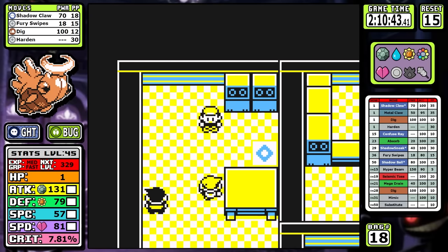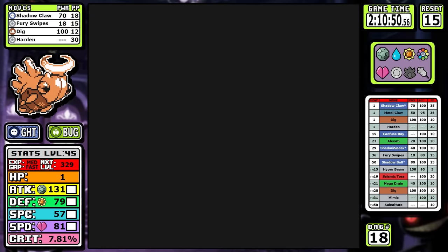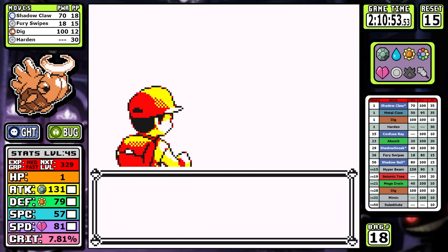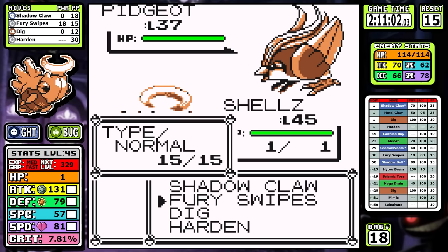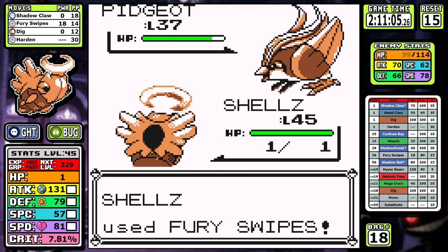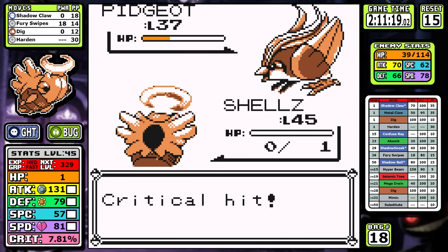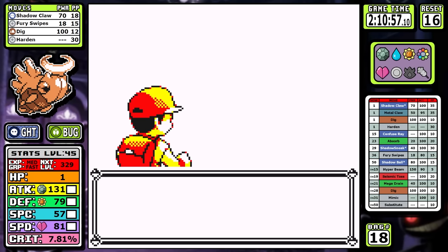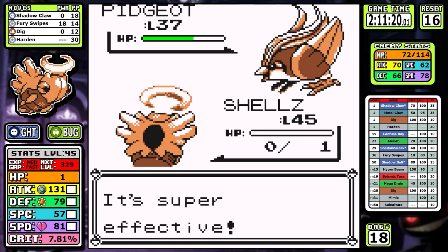Our highest potential damage output against normal and flying is Fury Swipes. We get a pretty solid attempt — it hits four times and does about 75% damage — but ultimately the super effective damage puts us in a bind. On the next attempt a two-hit does little damage, and rather than beat my head against the wall, I give up for the second time in this run and need to find an alternate solution.